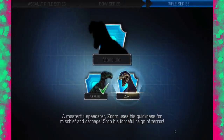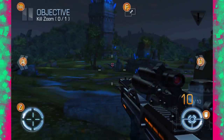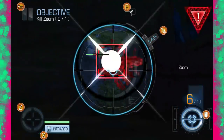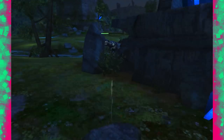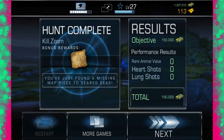What is Zoom's description? 'A masterful speedster, Zoom uses his quickness for mischief and carnage. Stop his forceful reign of terror.' Why? Because we just kill dinosaurs. So let's kill the bugger. Did he stand a chance? No, he didn't. I got him in his leg. I hit on the rock as well.